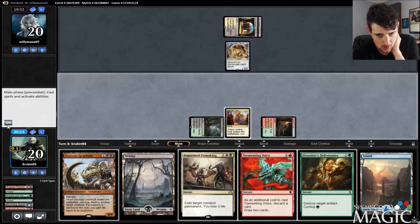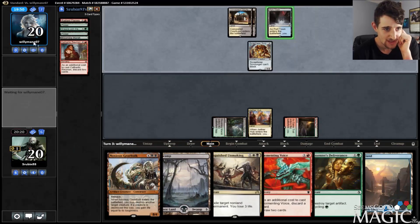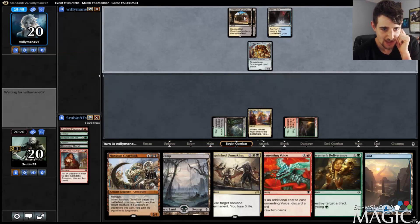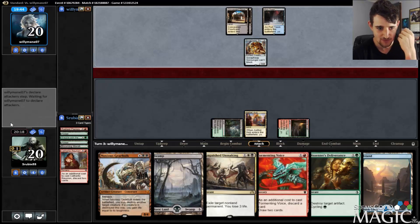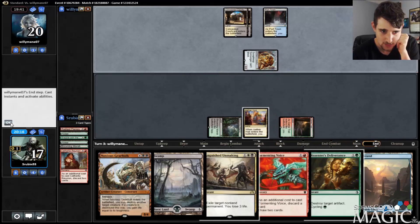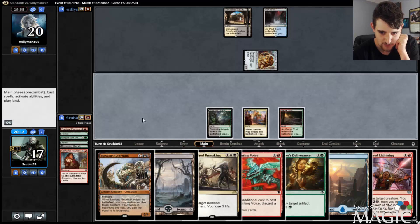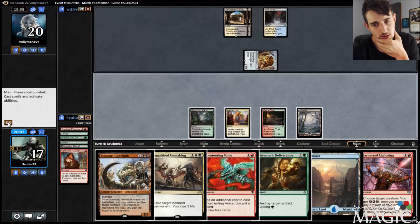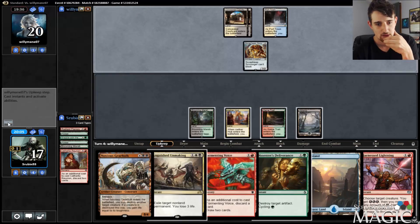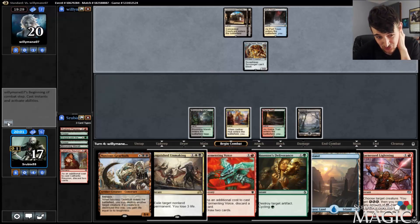All right, that was not a bad draw. I have Tormenting Voice. I'm one land off of Noxious Gearhulking. The problem with not having Refurbishes in the deck is that your Cathartic Reunions and Tormenting Voices are suddenly just dig spells, which is kind of weak. I don't want to get my Tormenting Voice Spell Quellered for sure. I'm going to play a land and pass the turn — getting Spell Quellered just feels so bad.